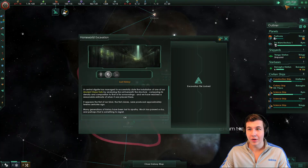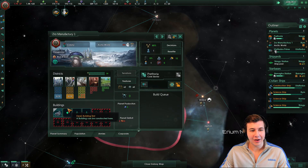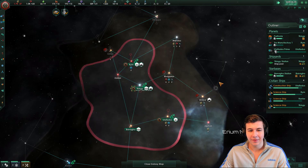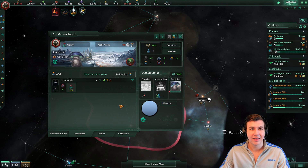Lost history — we have completed the first stage of the archaeological site, and now there's another stage which is going to be quite difficult. We got our first colony set up, and we're going to have to build an ancient clone vat as soon as possible. If we don't, our population is just going to die off and we're going to have to recolonize, which we certainly don't want. So when you're colonizing, make sure to have some minerals spare because you definitely want to get on it as quickly as possible.